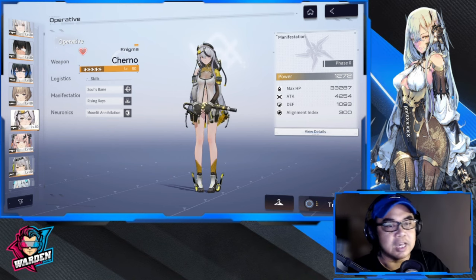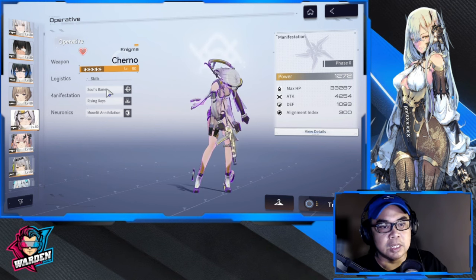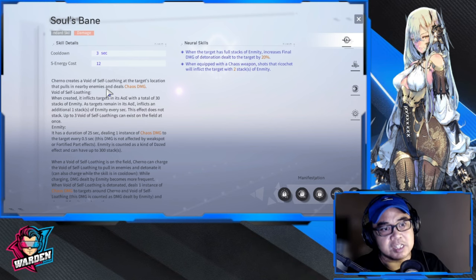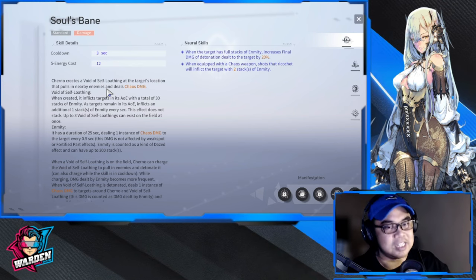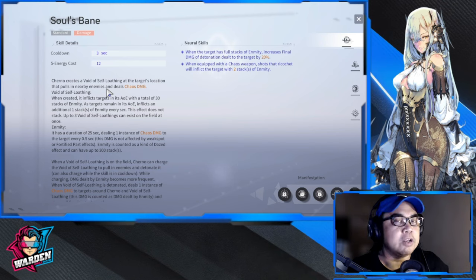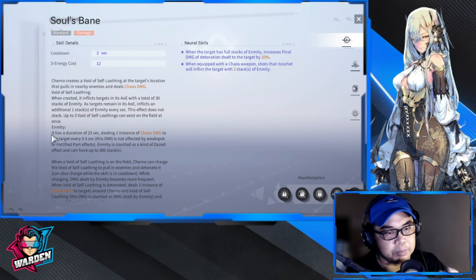Without further ado, let's go over the first topic: her skills, starting with Soulsbane. This is her standard skill — her meat and potatoes, the reason she's going to be great. You're going to be hearing the word 'enmity' quite a lot in this video — it's mentioned in almost all her skills except the support skill.